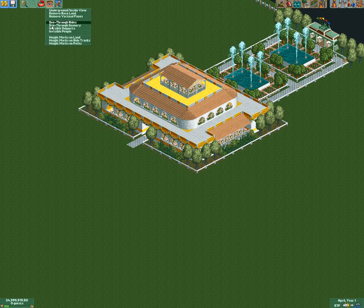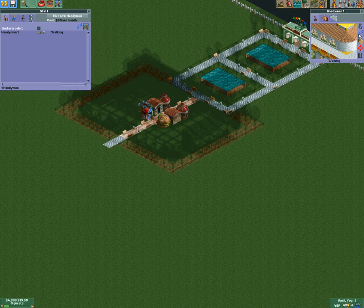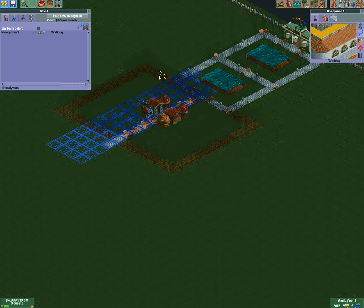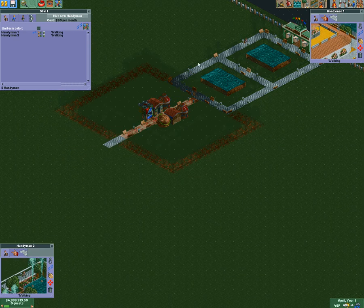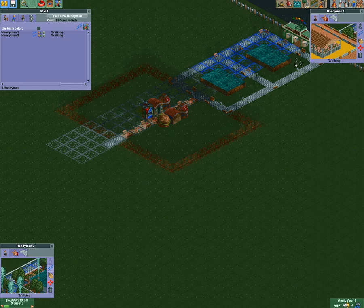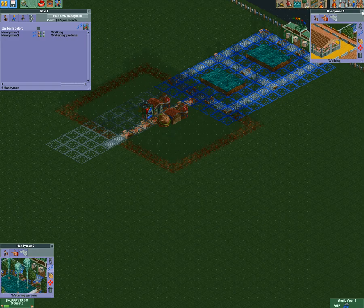Wait — we're going to employ some people here. We're going to give them a yellow color. Nah. How about pink? Nah. Black? I like black. Hi, new handyman. I'm going to put them here. That should be good. New handyman here.